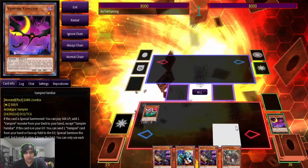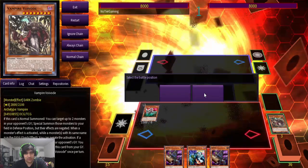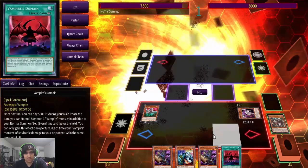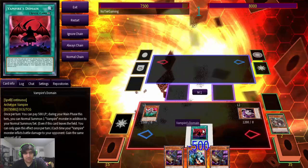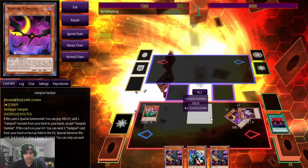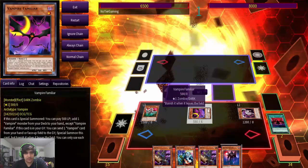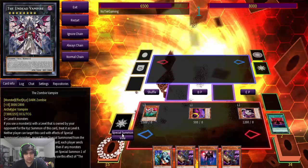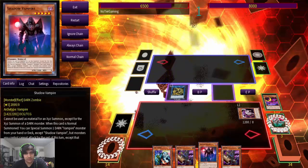And then we'll send Familiar, and we activate Retainer, pitching the Voivoid, special summon in defense, use the effect, drop Domain here, and then we activate the Domain — additional normal. We activate the Familiar, Familiar to drop Shadow. Pretty standard here still. And then you make that Artifact Dagda early in this combo, but that's still not too bad.